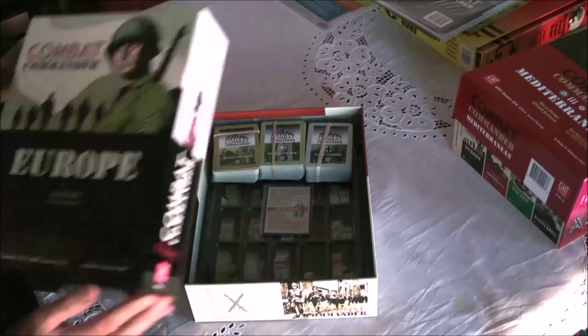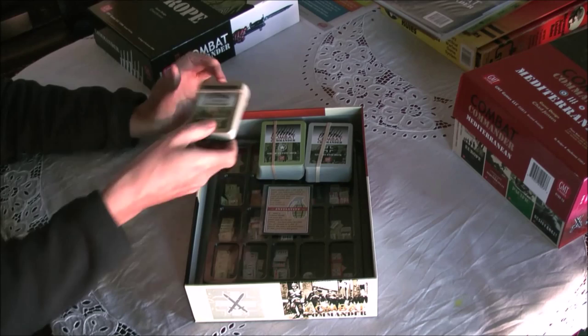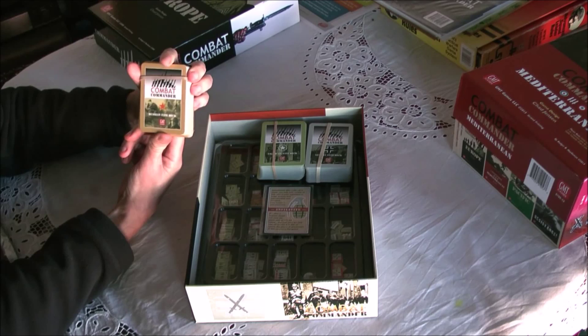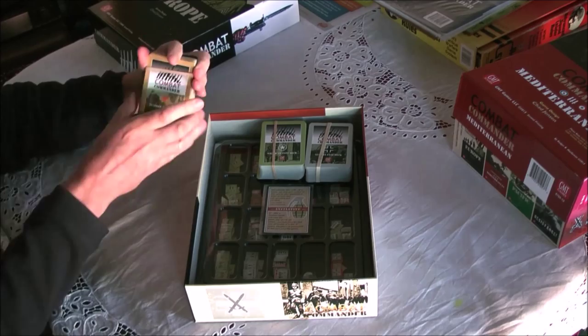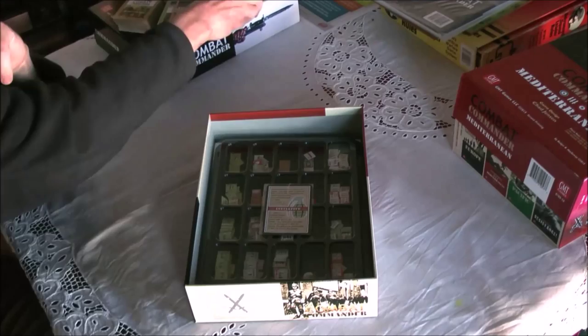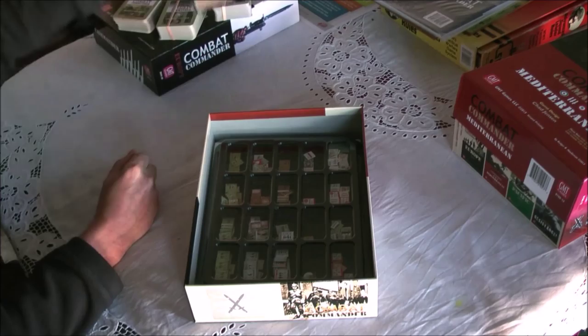Inside the box you get three decks of cards called fate cards. Each nationality gets its own fate deck, which is very important to how the game plays — the Russians, the Americans, and the Germans each get their own. There is also an initiative card, which adds a fun element to the game.